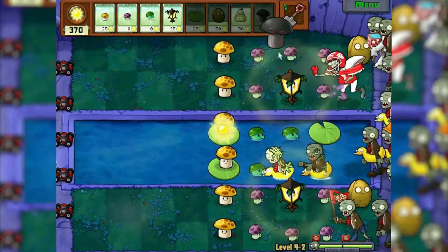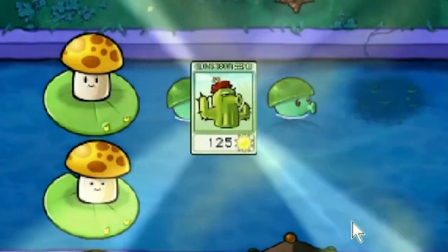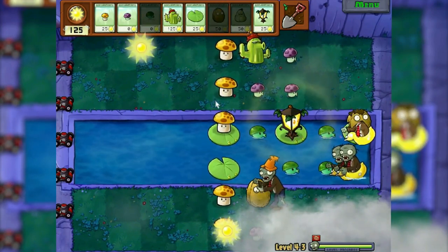And even more so when a football zombie runs in the row where the plantern stands. Only the doom-shroom saves. Cactus — will we need it? I don't know, I almost didn't have time to place it. And there were only two balloon zombies for the entire level.